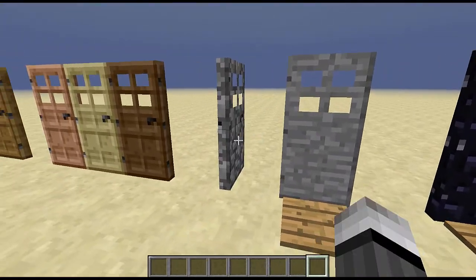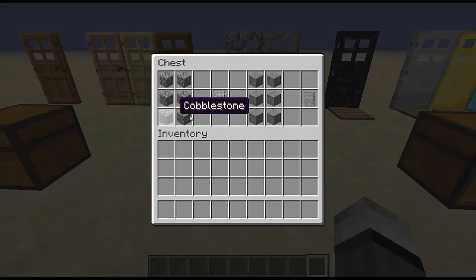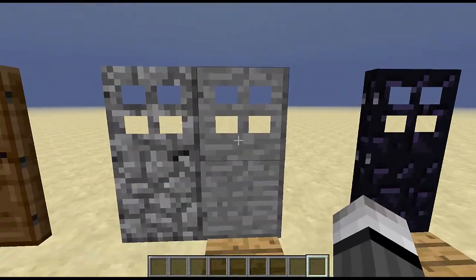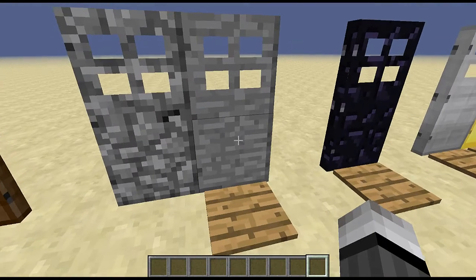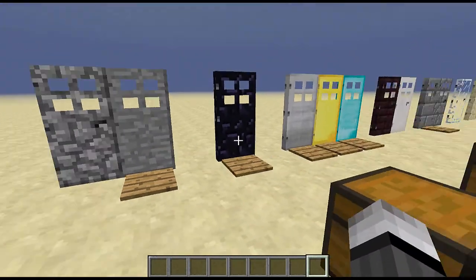You have cobblestone doors and regular stone doors — the recipes are as follows. The regular stone door you cannot open with your fist; you have to have a redstone signal to open it.